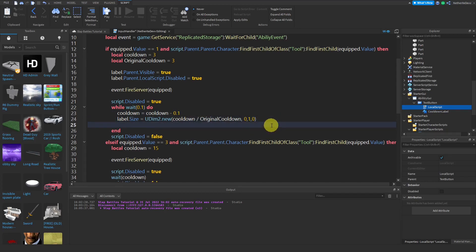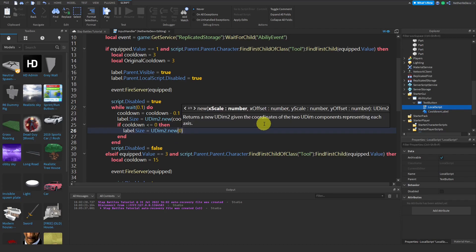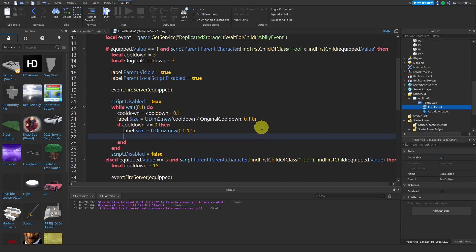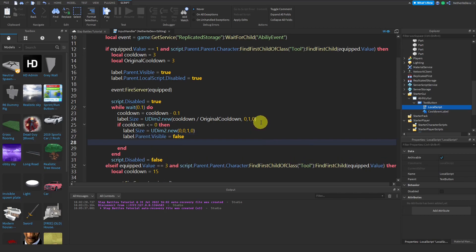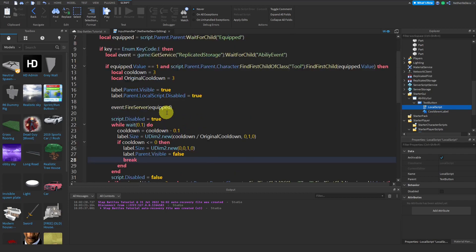Check if the cooldown is up: `if coolDown <= 0 then`. Reset the label size: `label.Size = UDim2.new(0, 0, 1, 0)`. Make the GUI invisible: `label.Parent.Visible = false`. Then `break` the loop. That's it for the first event.